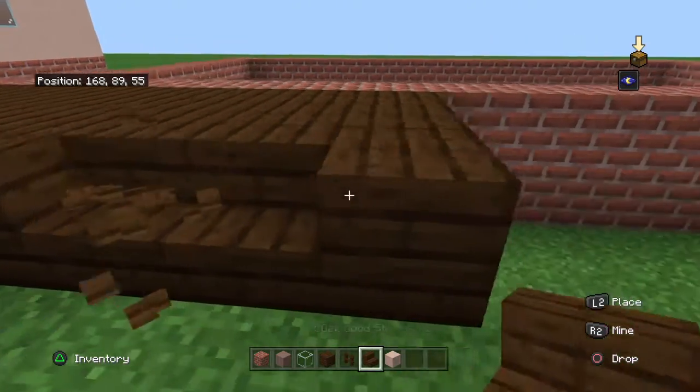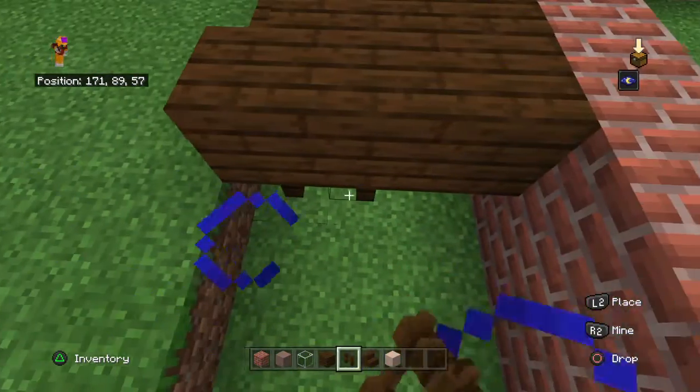Then you need to take your stairs, put them wherever you want. Now get your dark oak fence and place them under.